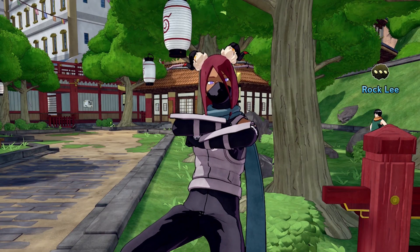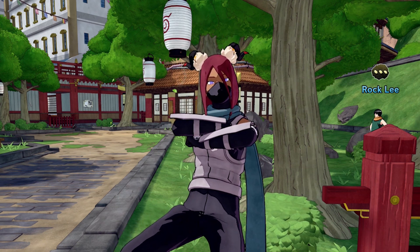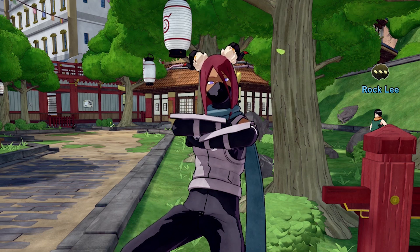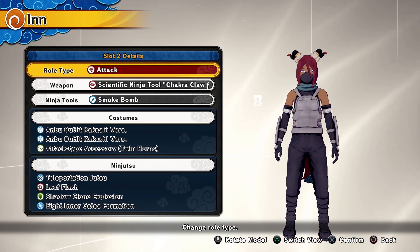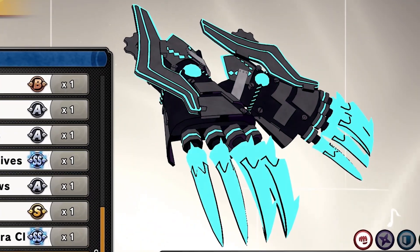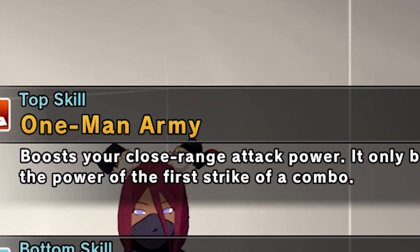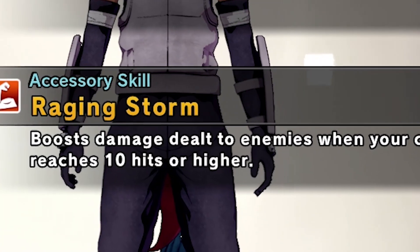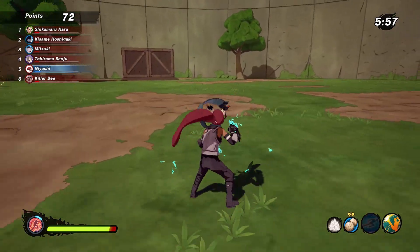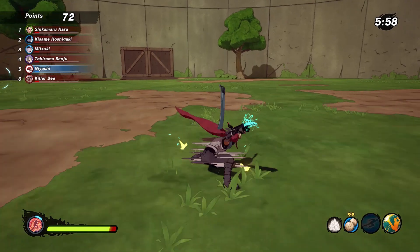Anywho, I tried this build and it's mad interesting, I'm not gonna lie. I want y'all to see this too, and hopefully y'all will try it as well. So let's get right into this build. For the weapon, I'm supposed to be using the Chakra Claws. And for the Ninja 2, I'm going to be using Smoke Bombs. As for the Kling Stats, I'm going to be using One Man Army, Clear Mind, and Raging Storm. Now for the Jutsus, the first one is Teleportation Jutsu. This Jutsu is very useful and it can help you dash further.